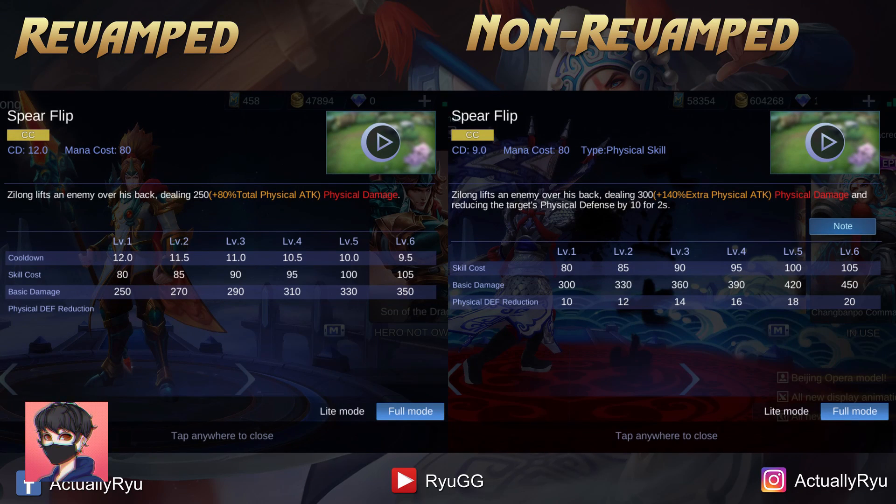His skill 1 sadly got a bit of a nerf. In the past, the hero that he pulled back would also have their physical defense lowered, but now in the revamped version the physical defense reduction is removed — it will just be his pull damage and that's it. Nothing much changes after this.